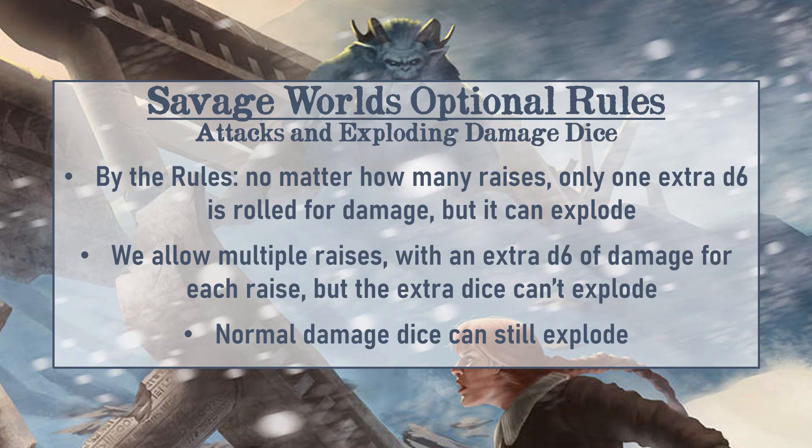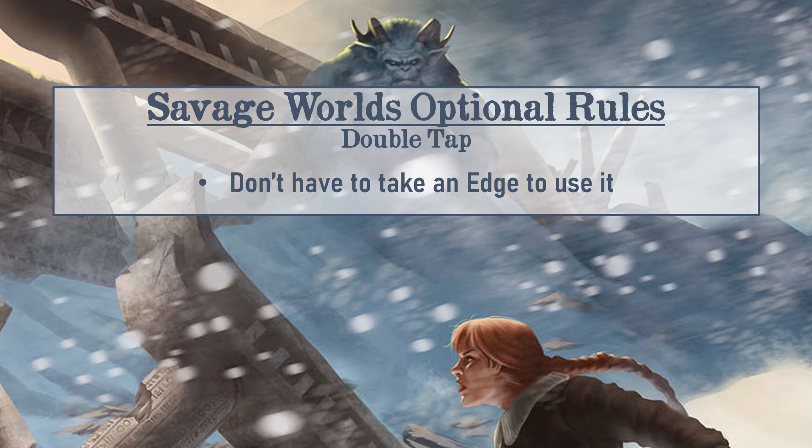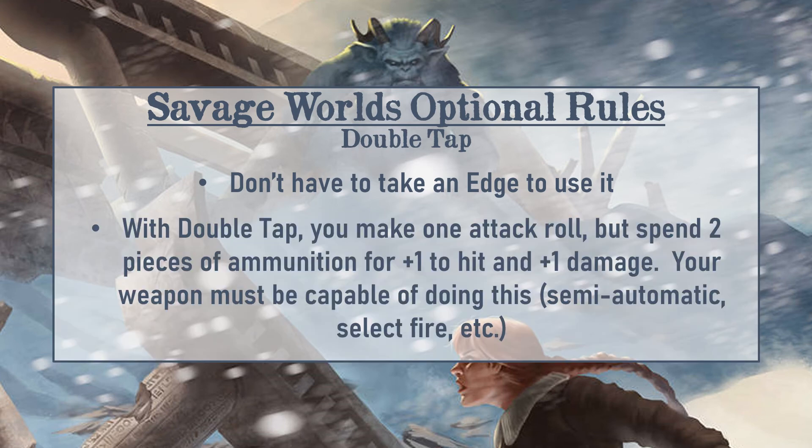A final adjustment is bringing back the old double tap rules rather than the Adventure Edition version. In Adventure Edition, double tap is an edge characters can take — we removed it as an edge and gave the old double tap to everybody. The way it works: when attacking with an appropriate weapon capable of it, like a double-action revolver or semi-automatic, you can spend two pieces of ammunition to get a plus one to both the attack and damage rolls. It uses two ammo, so on a six-shot revolver you're spending two of your six shots.